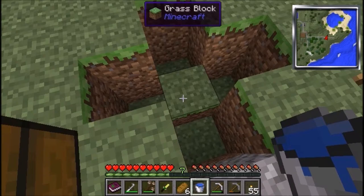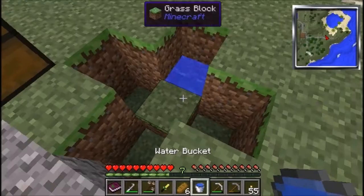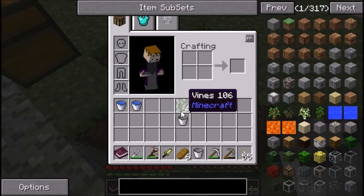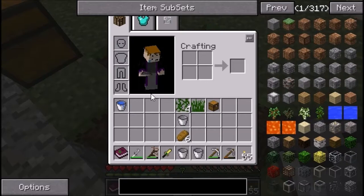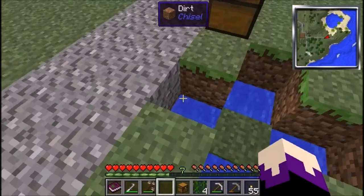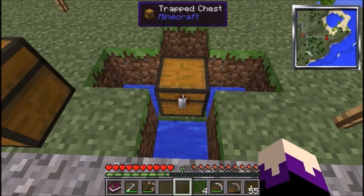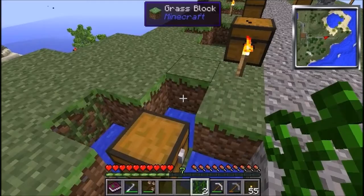You're going to need a cross shape like this — we're trying to make a leech chest. Make a cross shape, and in the centre put it one high with dirt. Then surrounding this centre block of dirt, put your 4 buckets of water. Then put your trap chest in the centre on the dirt island that you've created.